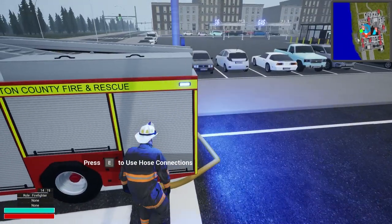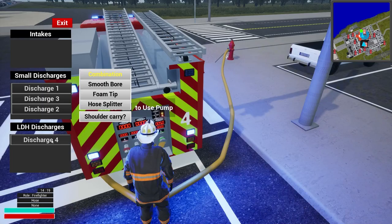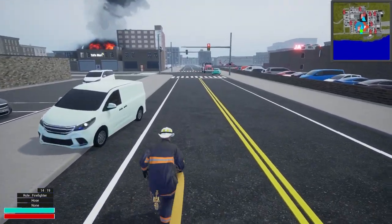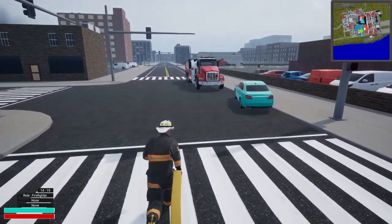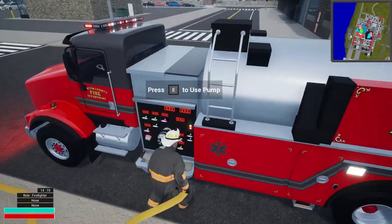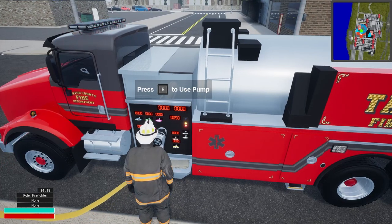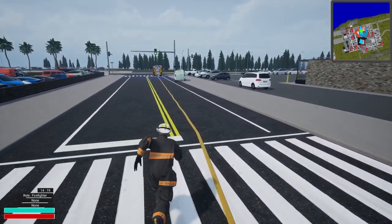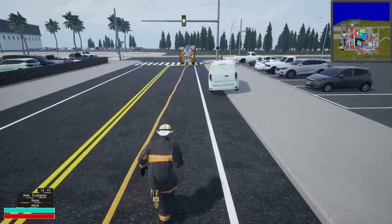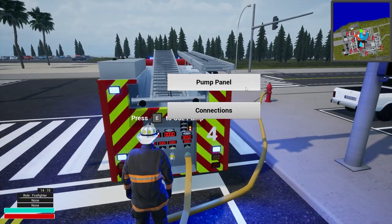Let's do hose connections. This is a little tricky — I'm not used to it. Connections — large diameter discharge four. Let's stretch this guy down to the tanker and see how much water we get going. Pump panel connections, driver intake. We're good with him. We should have water shortly. We're half full on the tanker — some people may look at it as half empty, but I see it as half full. Hopefully we'll get it filled up quick and then we can get that ground monitor going.